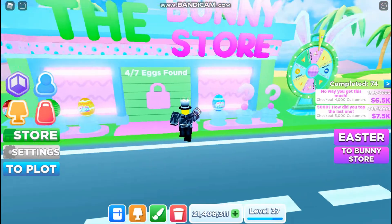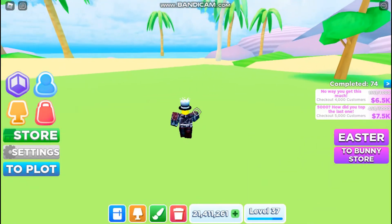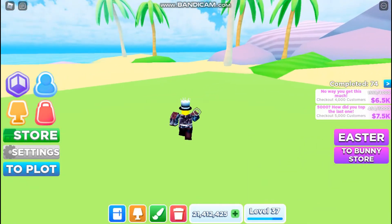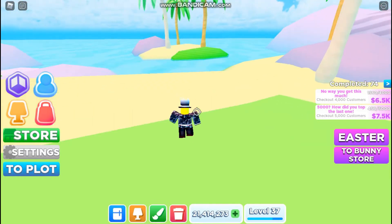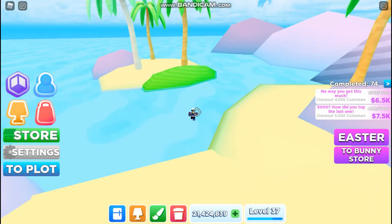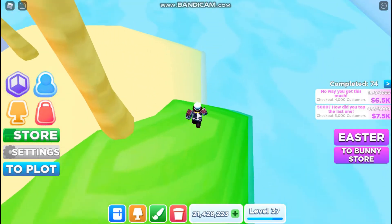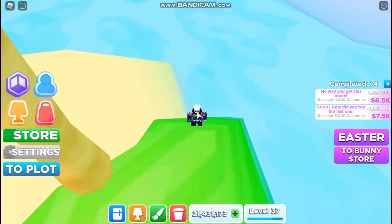From there you're gonna want to go to the bunny store. From the bunny store, go to the right a little and then just keep walking in this direction. You'll eventually see a small island, and the third egg is actually gonna be hiding right around the back part of the island right over here. You can't see it because I've already claimed the egg.